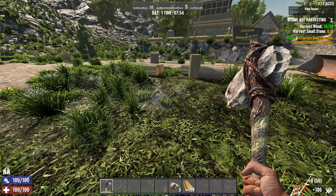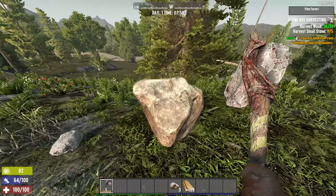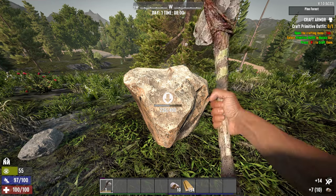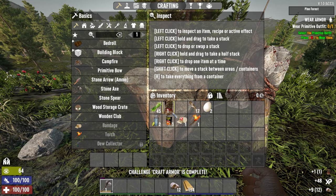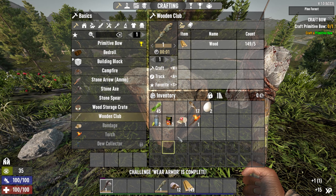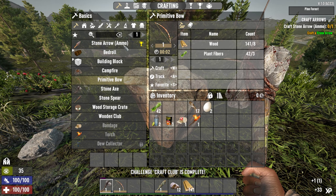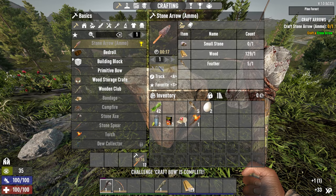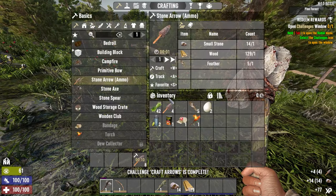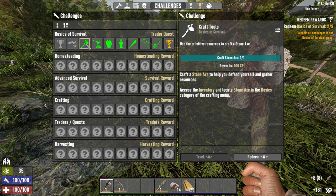Now we have to harvest stone, meaning we have to bash a rock — we can't just pick it up. There's a rock. Primitive outfit, wooden club, primitive bow, stone arrows. We picked up those feathers from the nests and were able to make a bunch of arrows — we still have a lot of wood and stone left. Open the challenges window, hit Y, and all these are done. Hit W to redeem them.